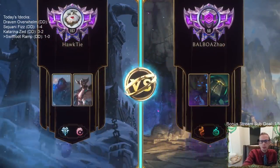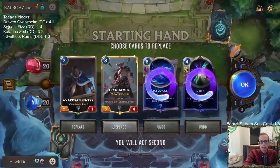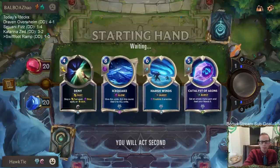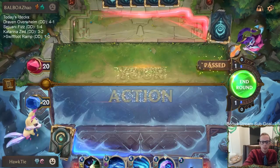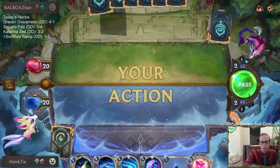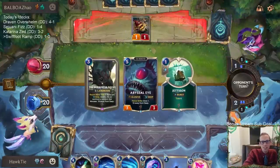Opponent's going Deep - let's see if we can ramp hard enough and fast enough to get under Nautilus. Got a ramp card - Weirding Stones is a good ramp card. Now we just need Feel the Rush. There we go. If I can just do this all the time - let's get Voices of the Old Ones.